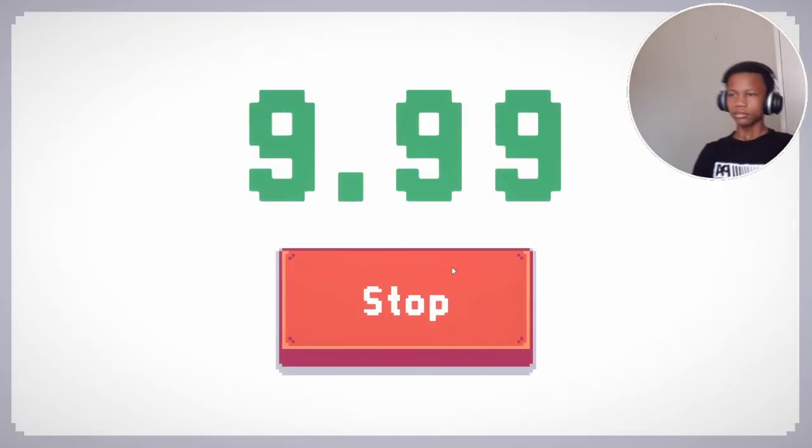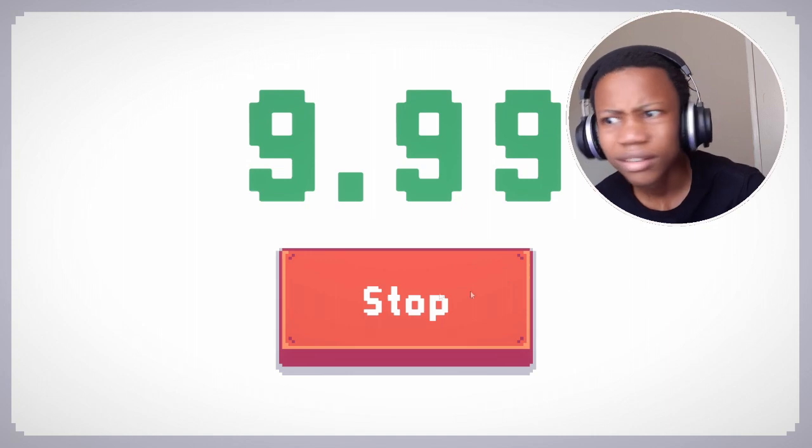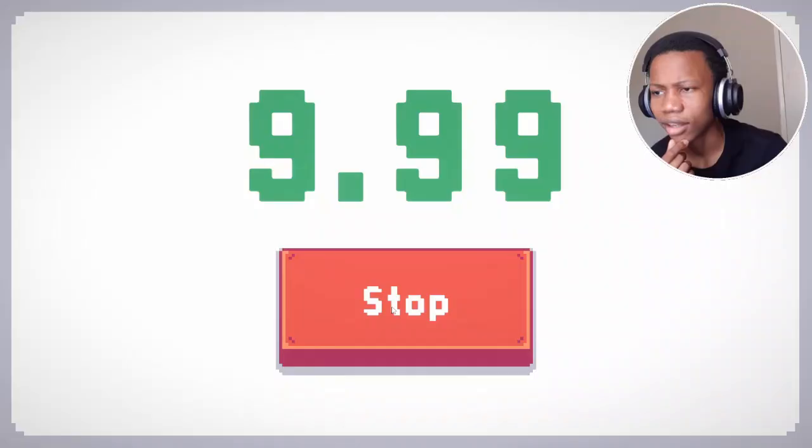For the second trial, all I need you to do is stop this timer when there's a 3 and a 5 in any position. Don't forget, all you need is one 3 and one 5 on that timer when you press the stop button. Ready? 3, 2, 1, go.